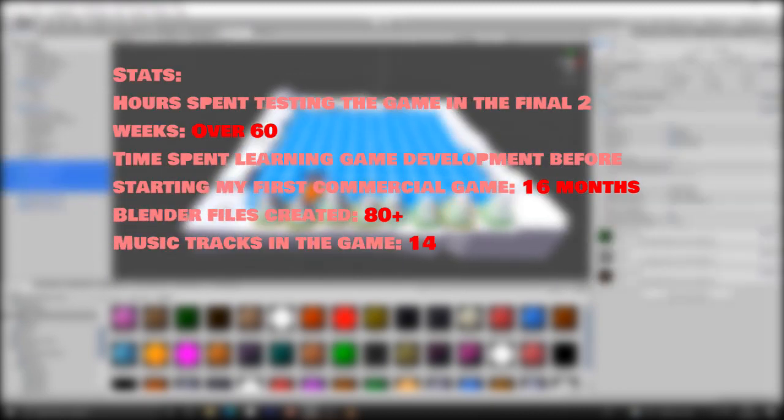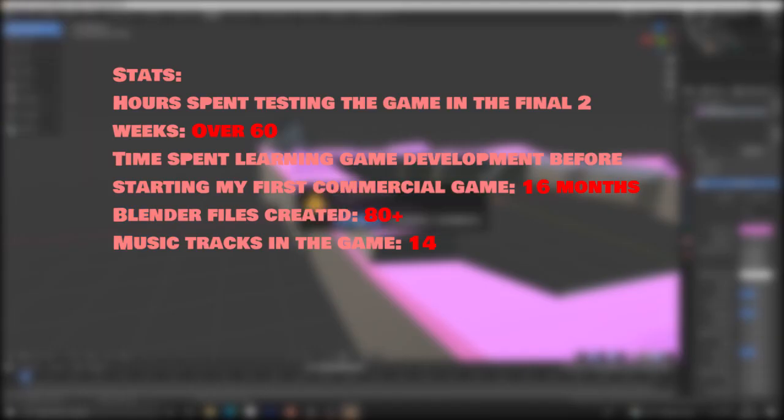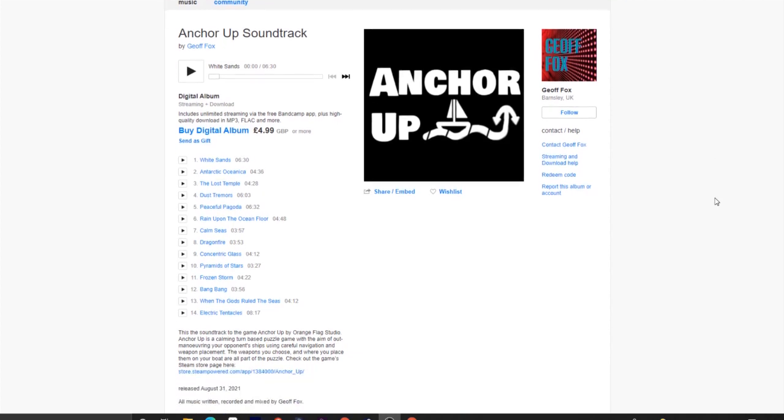Finally, there are 14 music tracks in total — one for every boss battle and about two for every area. If you're interested in getting the soundtrack for the game, all music is by Jeff Fox, and you can buy it from Bandcamp using the link in the description.